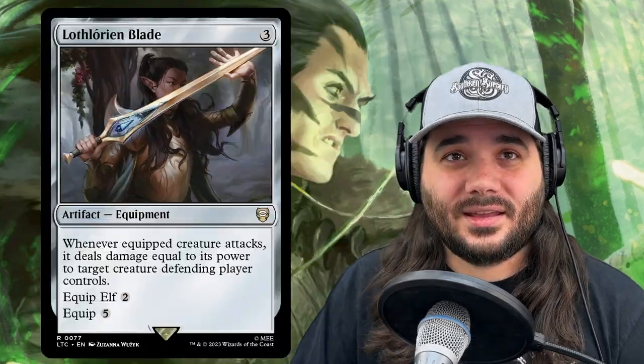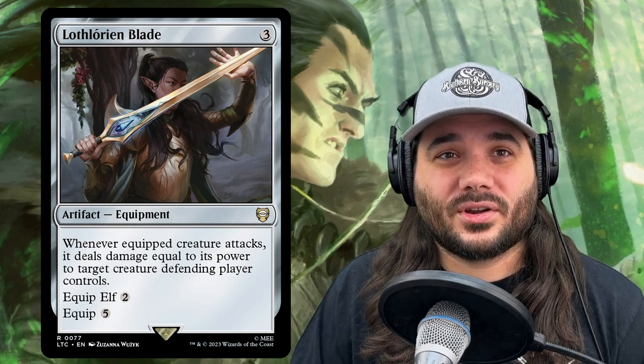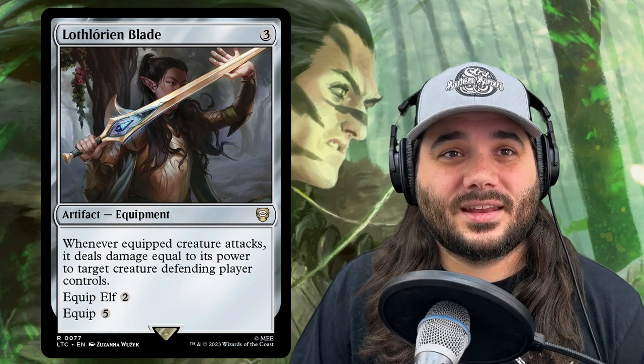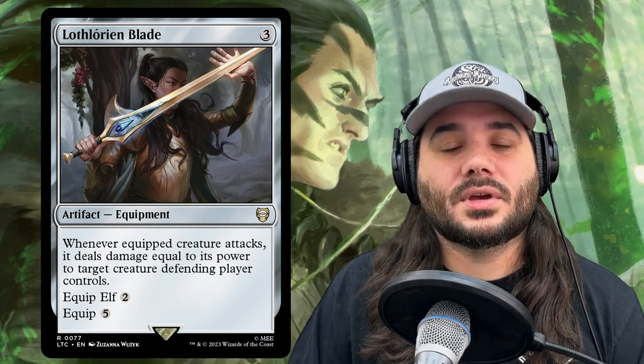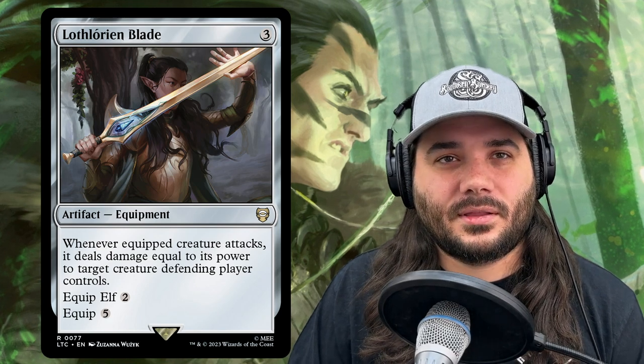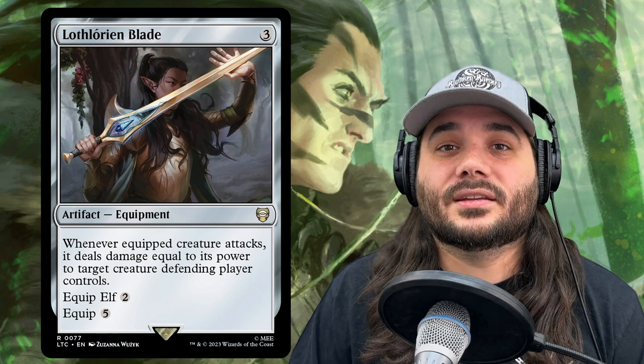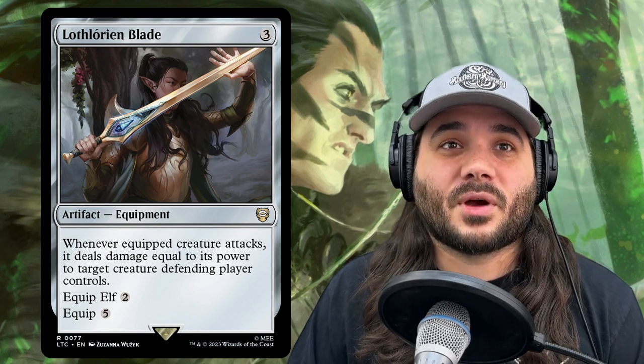Next, we have Lothlórien Blade from the Lord of the Rings set. Whenever equipped creature attacks, it deals damage equal to its power to target creature the defending player controls. It has a 3 generic cast cost, and equipping it to an elf costs 2, or 5 for anything else. Still a little expensive, but you can equip it to a big elf and use it for a lot of spot removal.